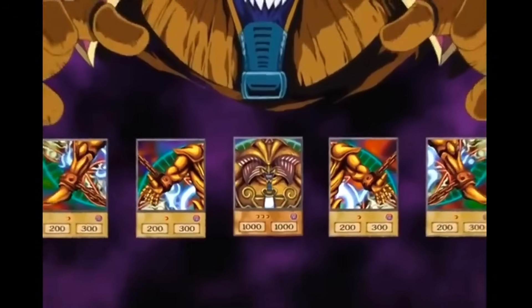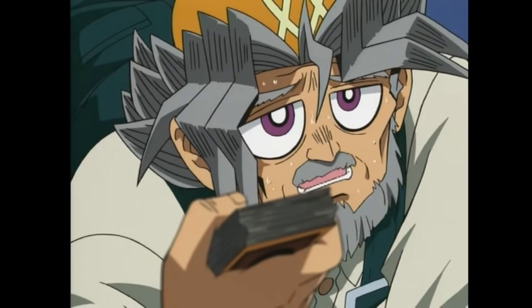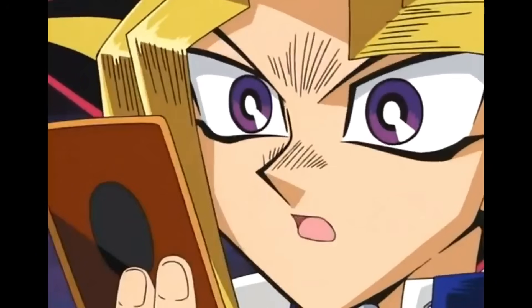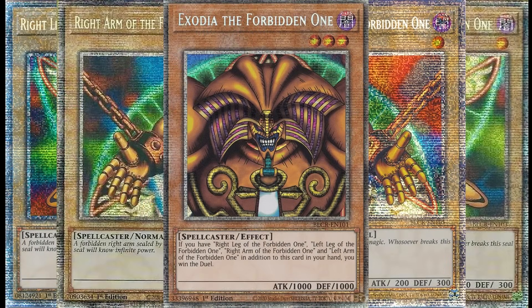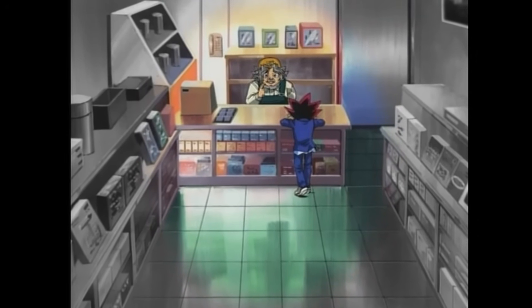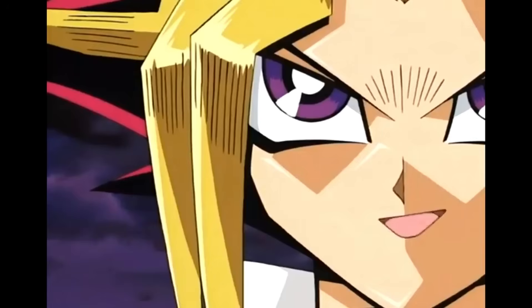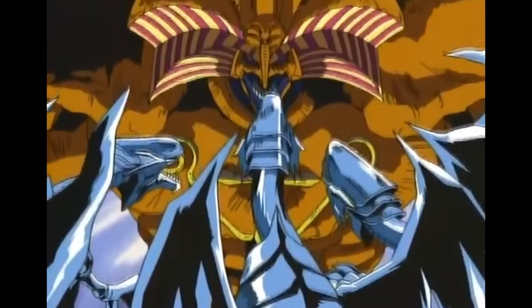The Forbidden One archetype originally started out as five seemingly useless cards within Yugi's Grandpa's deck. We saw them pop up as Yugi was dueling against Kaiba in the first ever episode. As the duel progressed, Yugi realized that these cards acted as a kind of puzzle. Duel Monsters contains only one unstoppable monster, Exodia, but he can only be summoned by drawing all five special cards. After managing to assemble the five shattered pieces, he was able to summon the unstoppable Exodia.